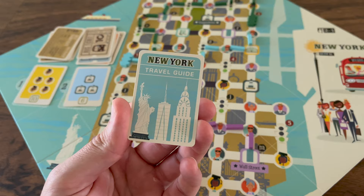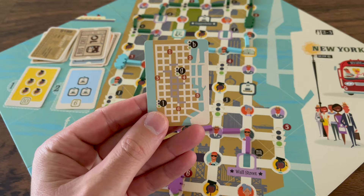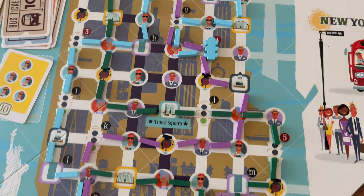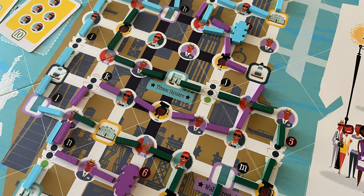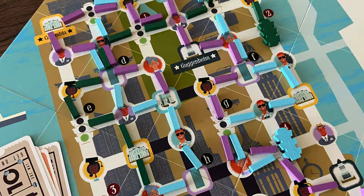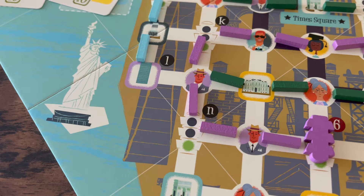After 12 rounds, players fill in their score boxes on their player sheet, add everything together, and whoever has the highest score wins. Players need to figure out the best way to score the most points by fulfilling personal objectives, public objectives, and focusing on certain locations that pick up or drop off passengers. Each passenger scores differently, and sometimes it's more worthwhile to focus on specific passengers depending on your board position and player sheet situation.